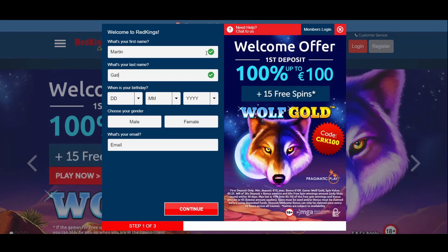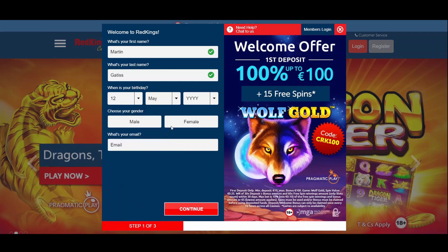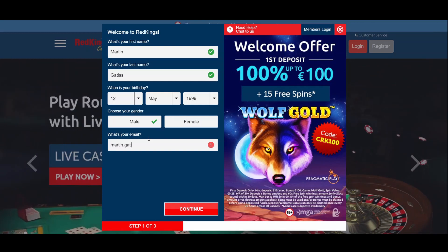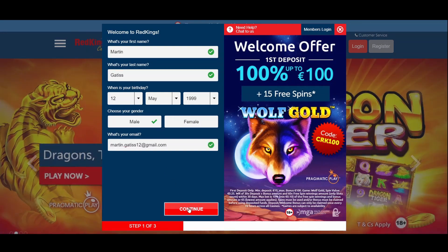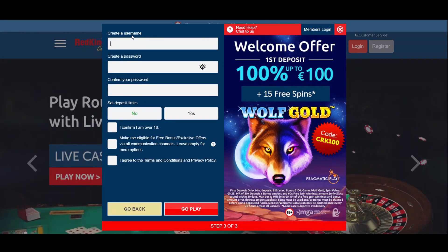The registration process is quite straightforward. After clicking on the button in the upper right corner, you'll need to share your personal information, such as your first and last name, date of birth, gender, and email address. Upon completing it, you can proceed to the next step and enter your residence information.